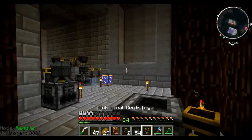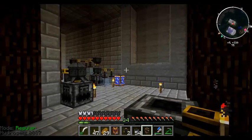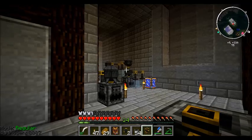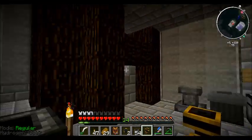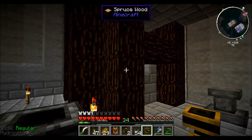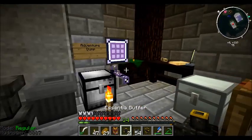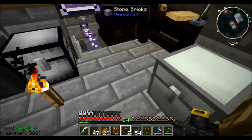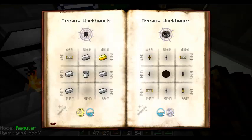What it does when it goes into the alchemical centrifuge is it will separate out into one of its base components that make up the Essentia you're making. So it's a good way — if you've got a ton of one V and you need to get a bunch of what it's made of — you can just pump out a whole bunch of the type that you need.